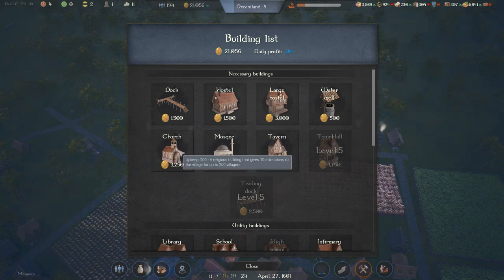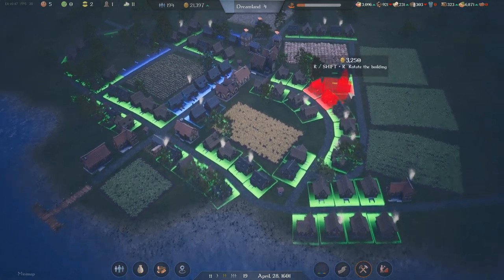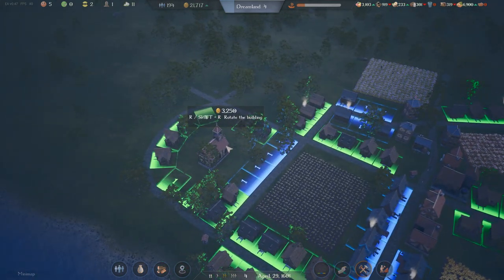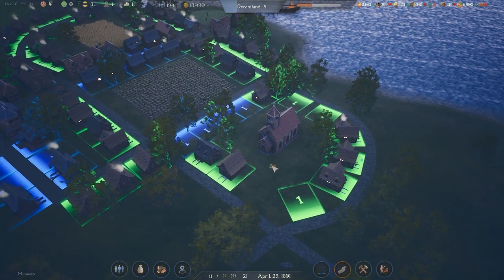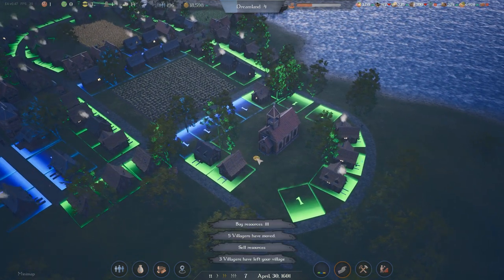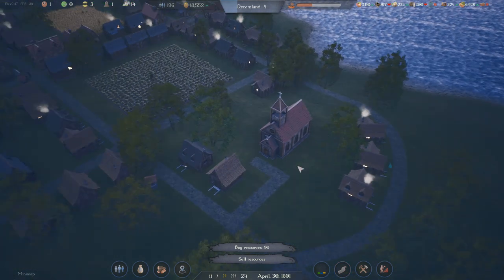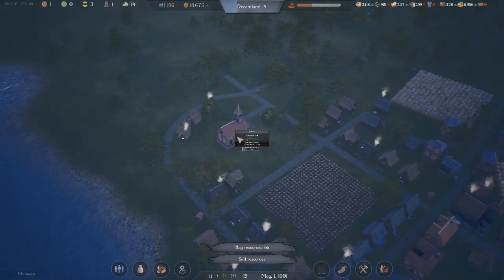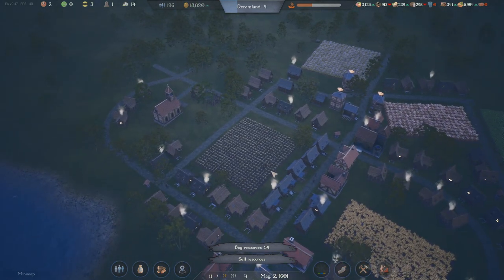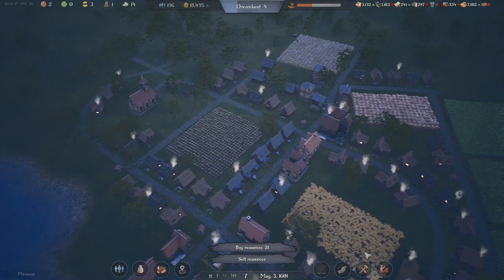So we have a church - gives ten attractions to the village, up to 200 villagers. That's quite cool. So let's see about getting a church somewhere. Maybe the church could go in this gap. I think that looks pretty cool. If I get a church in there, then I can give it a bit of road. It needs holy books, which is fine - I think I'm producing some holy books. It doesn't have a range, which is good. Let me just see if I need to buy anything. So there's a church.